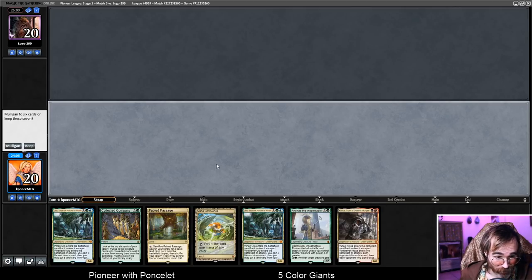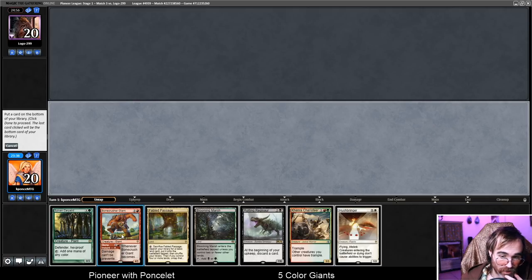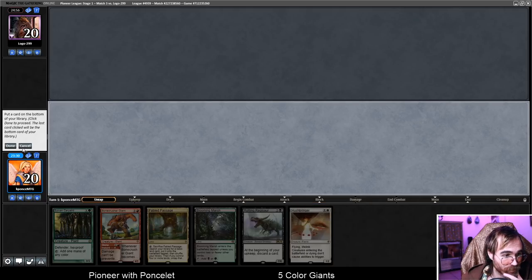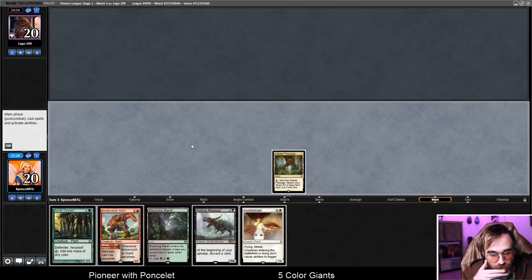This hand is playable, but on the play, casting Kroxa on turn two and then potentially not doing anything on turn three is pretty bad. We do have 24 lands in the deck — if we hit the third land before turn three, we can cast Uro. That will draw a card and maybe get us into four for Collected Company. But I'm going to mulligan because I think we have better sixes. We're going to keep this and bottom the Bonecrusher Giant, definitely Kenra. We're going to lead with Fabled Passage and probably get a red source.